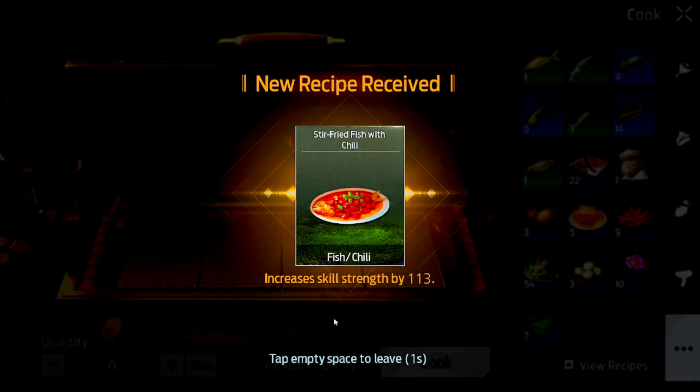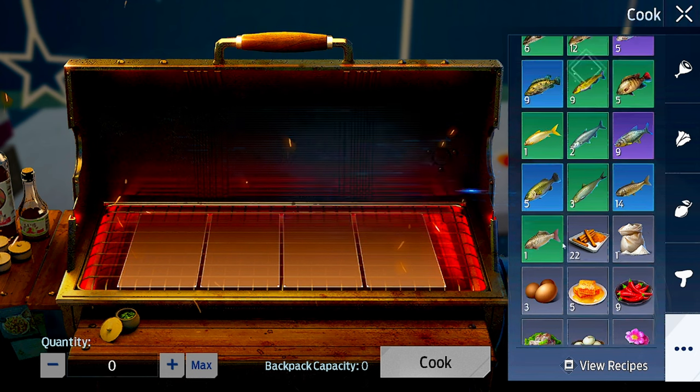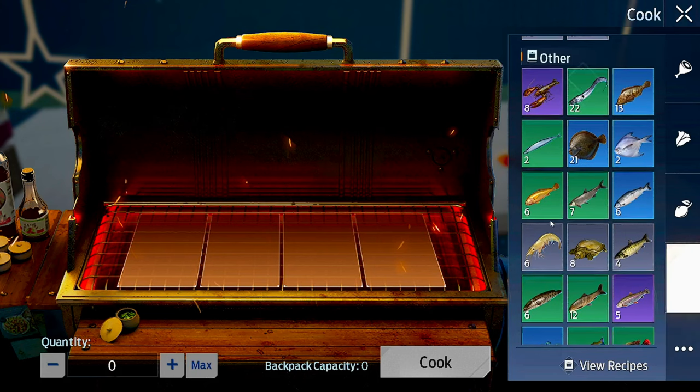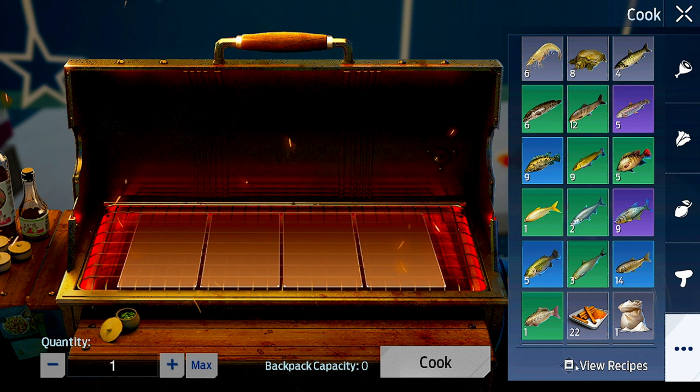There we go - stir fried fish with chili! Oh my word, I can use this. But now I need more. Oh my word, I actually wasted that one chili. Let me be smart about this, let me put this one fish in. But that was skill strain and I don't really need skill strain.